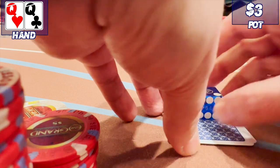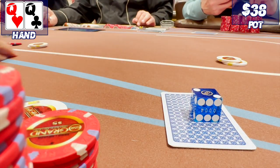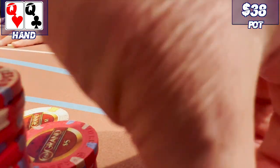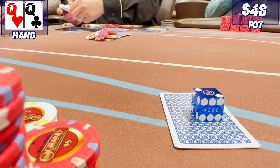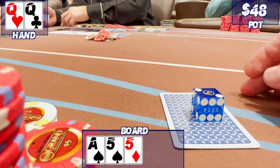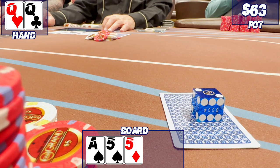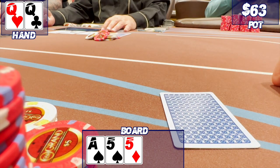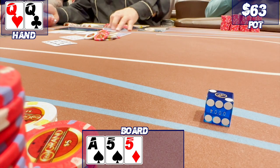Queens again, this time in the big blind. Under the gun raises to $12. Two players call. Do I need to 3-bet here to thin the herd? Something I really need to study. I just call and we go four ways to the flop: ace and a pair of fives. I check. Under the gun continues with a $15 bet. He's got to have the ace, right? Hate to give up queens, but I fold. I think it's okay here. Another player showed his pocket nines. The winner did not show, sadly.